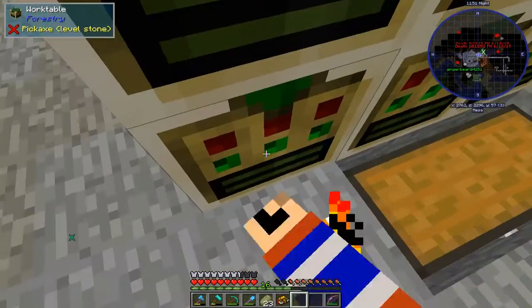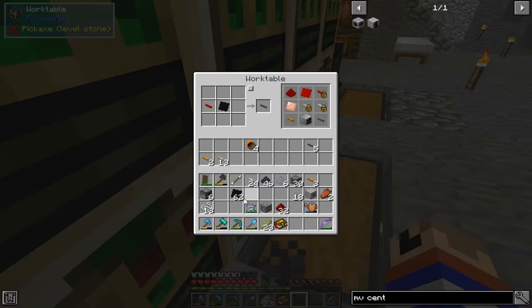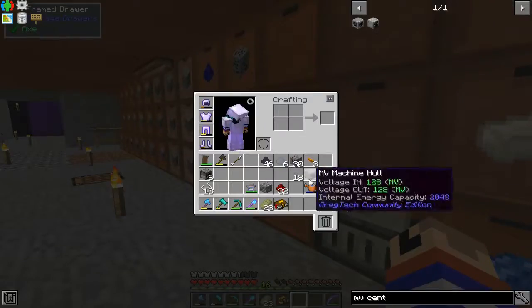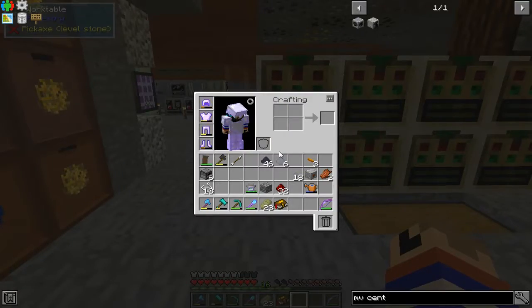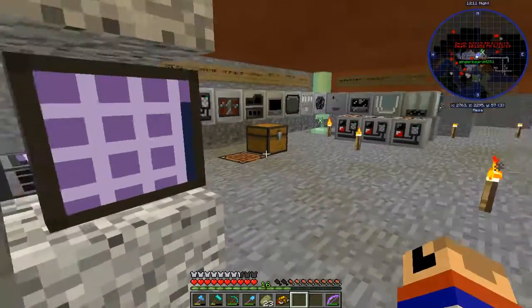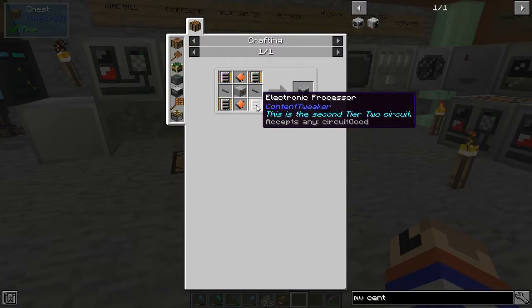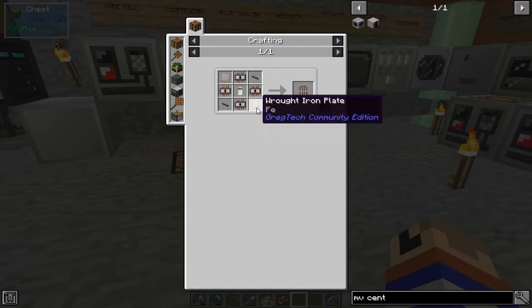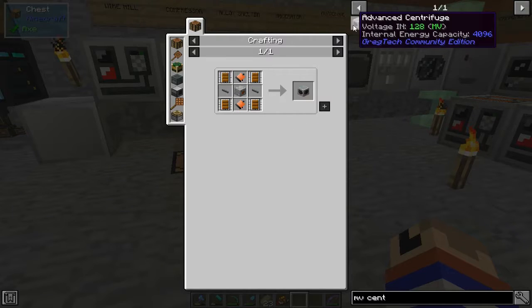Inventory's starting to clog up again real fast. I'm working on an ME drive so we can make a couple of 1K clusters. That's why I'm carrying all this stuff around — it's like, what do I do, where do I put it? I'm working on an ME drive so we can just dump if we need to. Oh, I have to make primitive processors. That's why I had to get glass, by the way.